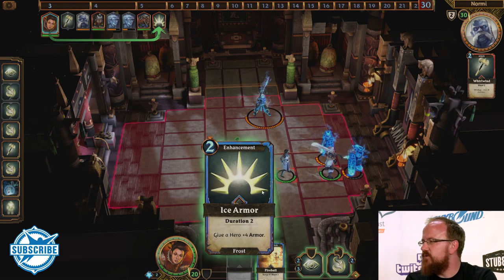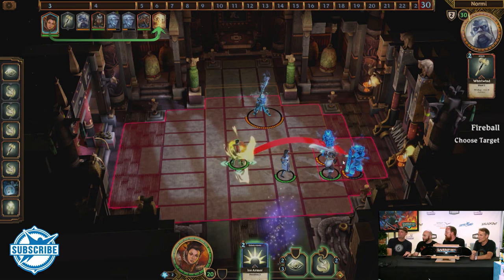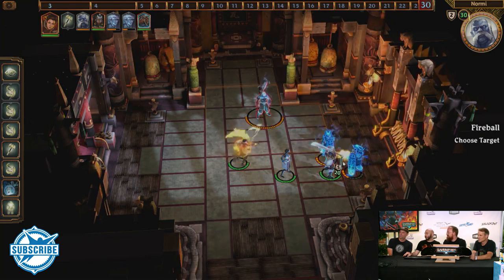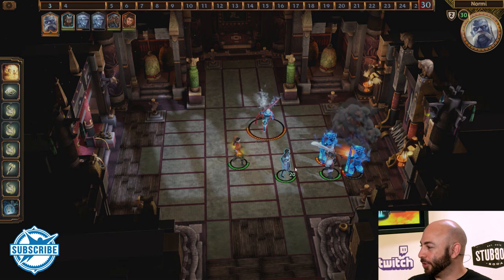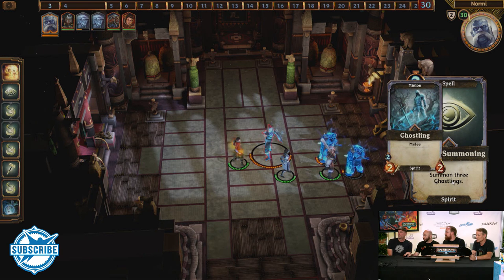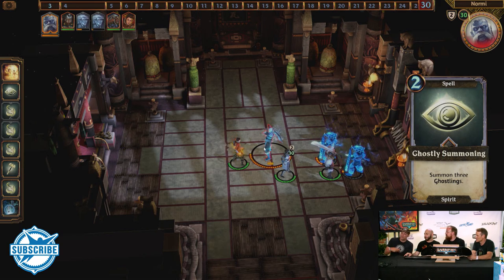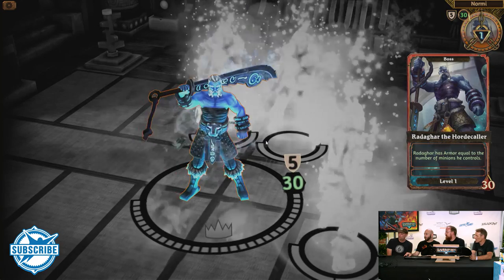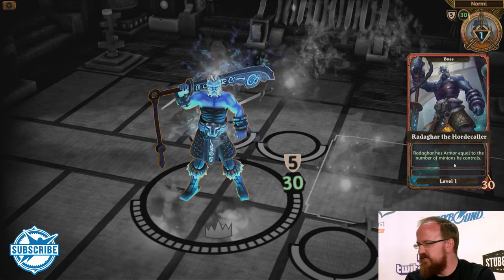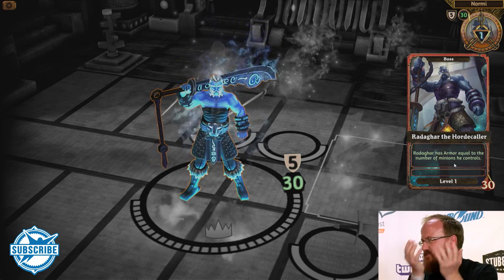How do you get new cards? You'll draw one every time you act. Now he's charging up again and summoning more minions — those are Ghostlings, just little two-twos. Double-click on the boss to see his card. His special ability is that he has armor equal to the number of minions he controls, so he's trying to raise as many guys as possible. Right now he's got five armor — the ghostlings themselves aren't a huge threat but they're protecting him as long as they're alive.